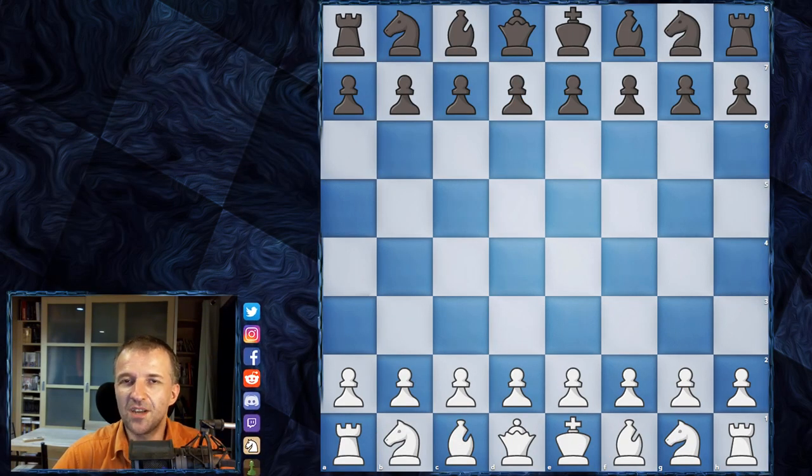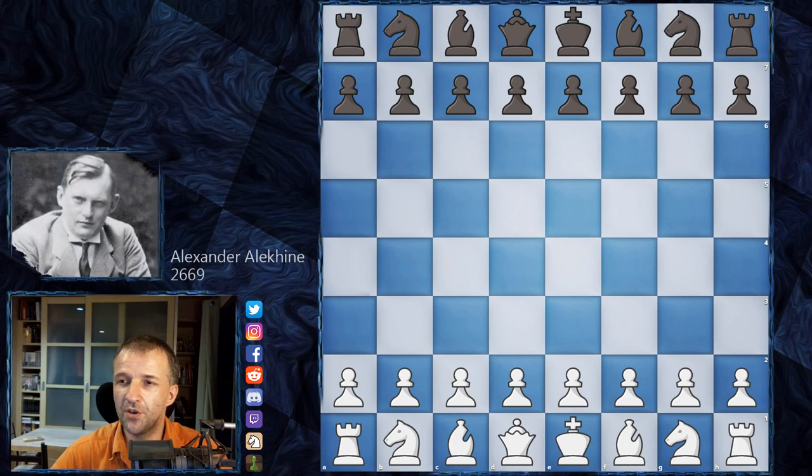Hello, welcome to a very nice, very educational miniature from 1912. The game was held in St. Petersburg. Let me introduce the players: Alexander Alekhine, the future world champion. Here he's only 19 years old, a rising star of Russian chess. His estimated ranking according to Chess Metrics was already 2669.